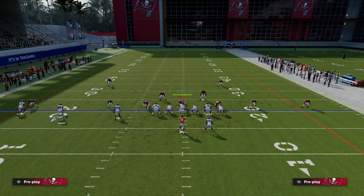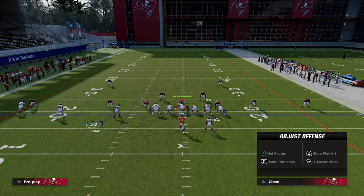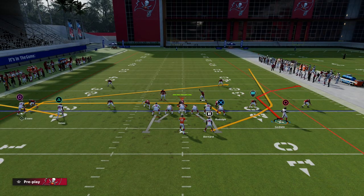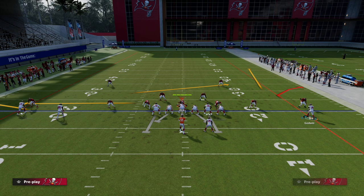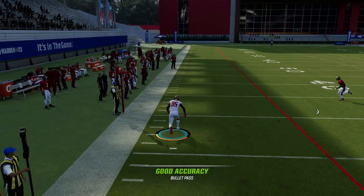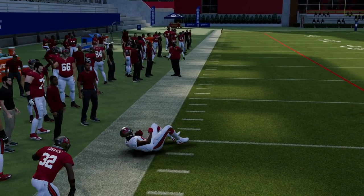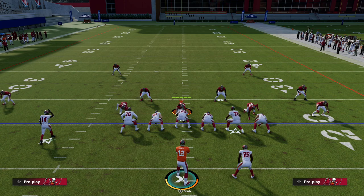We can do something very similar out of almost every single formation in this game - this is basically just the mesh concept. The beauty of this is if the safety on the left side moves, I look right - oh, there's nobody over here to defend the flat route. You see how we can layer these routes and put them in a position where they have to drop at least one of their blitzers into coverage.